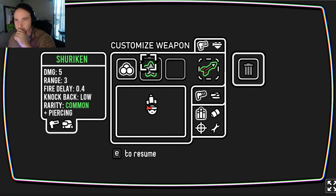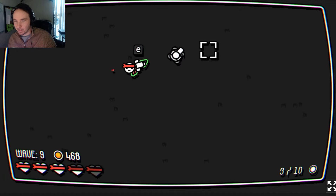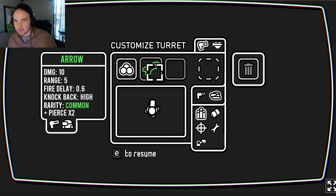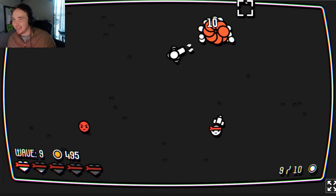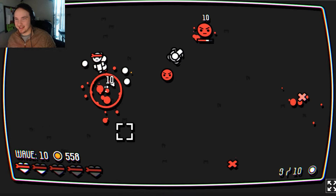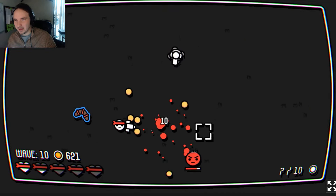It turns out you can actually give your turret legs. Should we give this to our turret? Let's try it out — range five. That actually scared me, an enemy spawned right next to me. I was busy thinking about how to upgrade with the item I just got. My turret doesn't receive damage, right? I think my turret's got the range now.